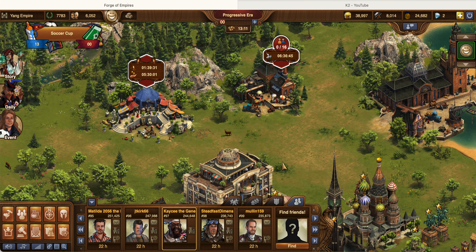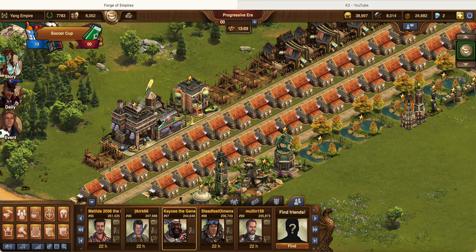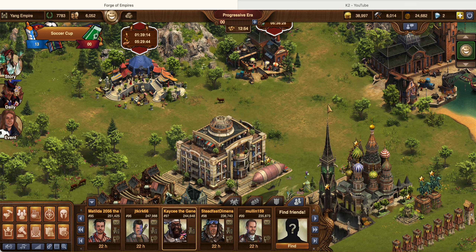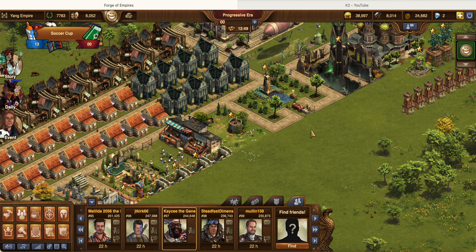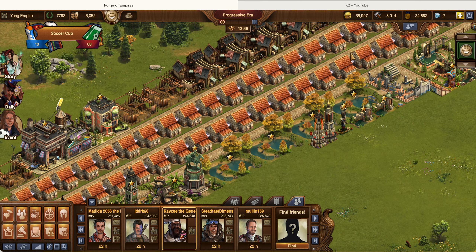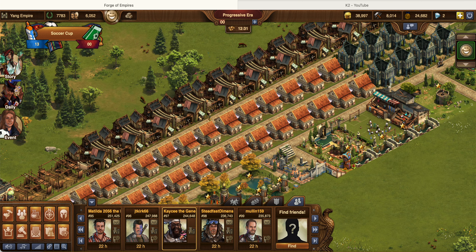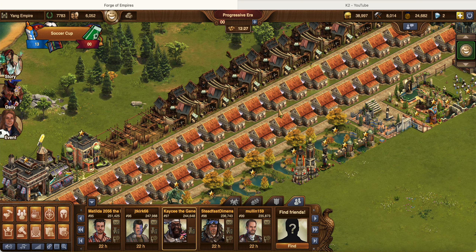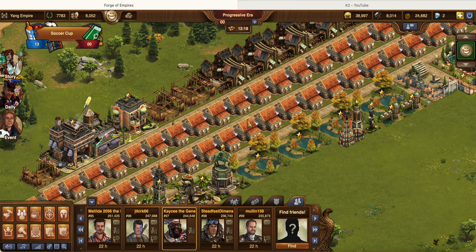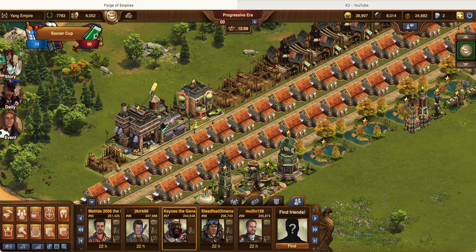Hello guys, this is K2 again. Welcome to another video. Today I have two worlds that I play. This is what I have so far. On the last video I did reach the Progressive Era, and I wouldn't say I'm doing terrible, but I'm sort of running out of space because I'm so used to the two-by-two residential buildings — and now it's three-by-three and three-by-two. I'm not really used to that size of residential buildings on this really thin column layout. For right now I'm going to replace all of my rooftop houses with arcade houses, and I do have one workhouse here — but that's only one because I'm going to increase my prestige in the game.